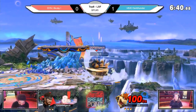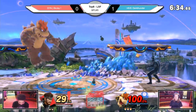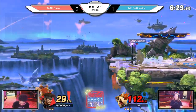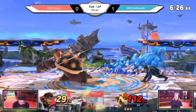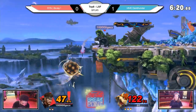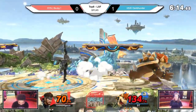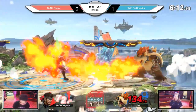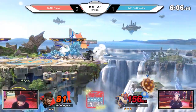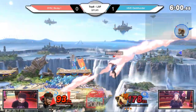He doesn't have the up-throw kill confirm like he had in Smash 4, but now he has the universal frame-3 jump, which every character has — that makes a big difference. What I dislike about Bowser's design in this game is he's a really fast character for being that heavy. He has so much kill power, he lives forever. Even though BJ on stage doesn't look too bad, Dark Thunder just always manages to close out the stock.